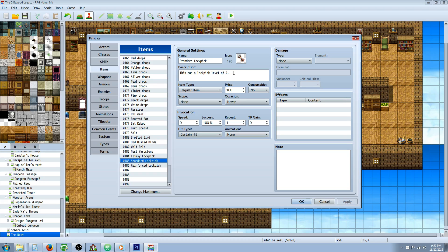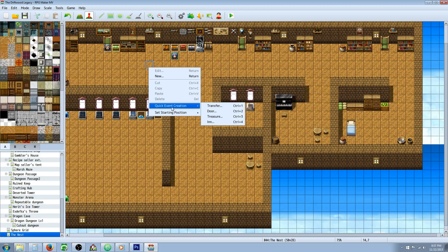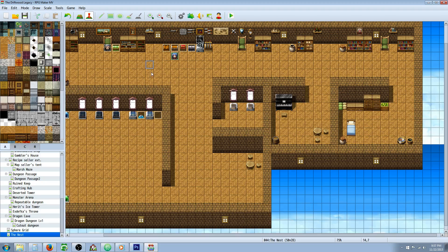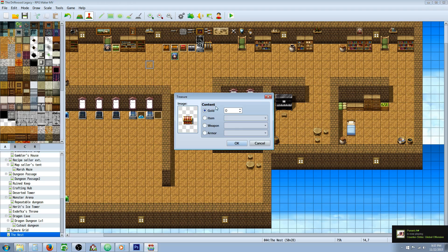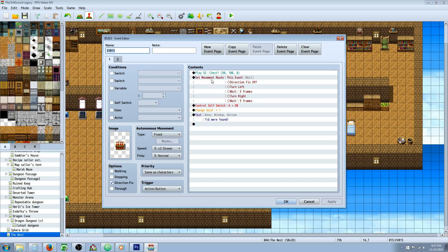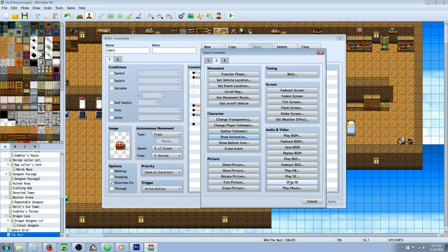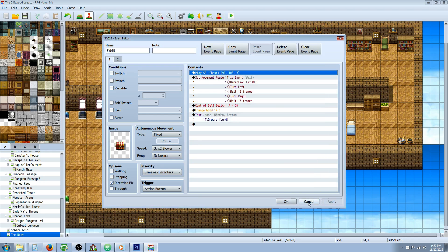Copy paste this, change the name, change the level, change the price if you want, and do the same thing for the third one. Once we've got our items created, let's create a quick event. Go to quick event creation by right-clicking when you're on the event layer, and select the treasure chest. It doesn't matter what you put in it — we're going to use this as our base. We're basically going to copy paste this for when they get the chest open. This is our save-us-some-time trick.